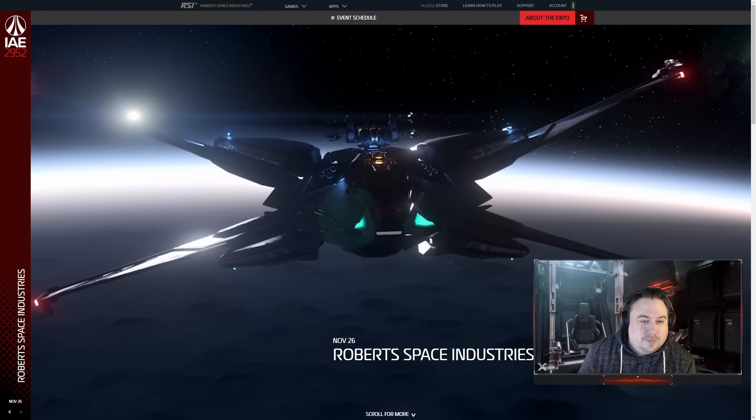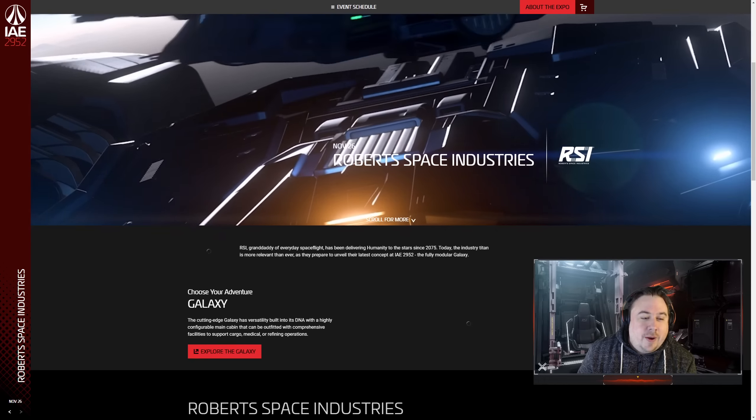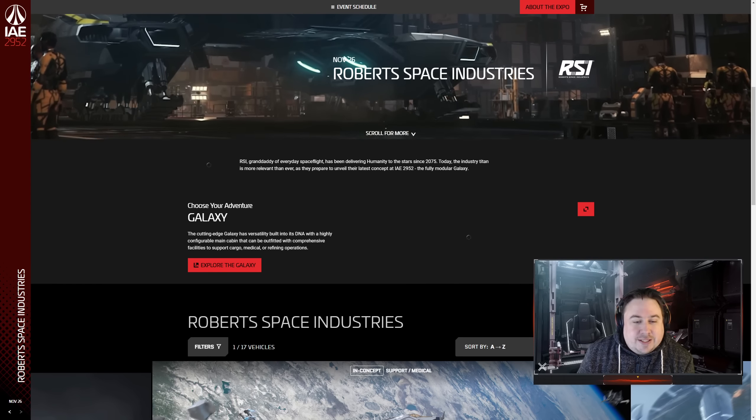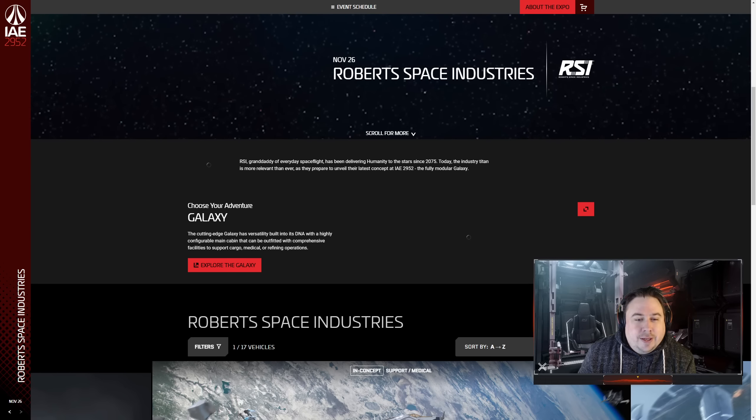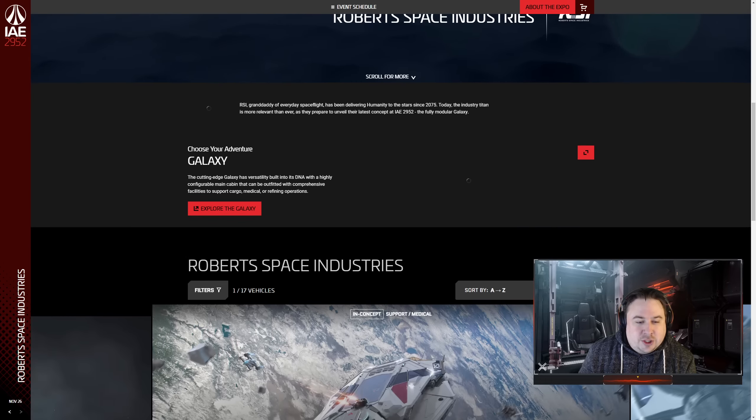Let's have a look. I understand it has gone live. I've set it up on the RSI page, I haven't yet clicked on the Galaxy. So let's head across. Galaxy is the first thing that's there, which is great. Although I've set this up literally as it flipped over and the picture's not loaded.